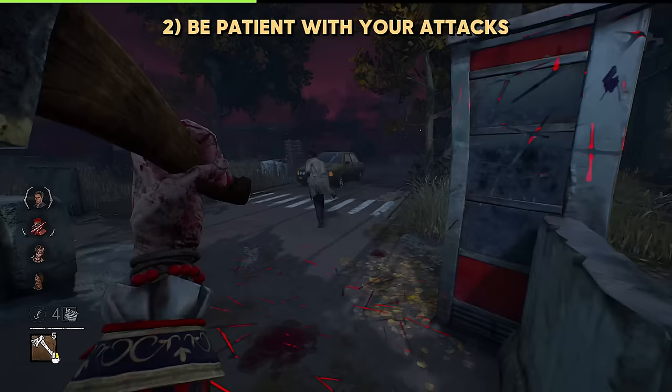Always stalk survivors to 99% progress before exposing them, and don't expose them until you're about to hit them. This way, no matter what the situation is, you're guaranteed to get that hit. You can also choose to leave them mid-chase without having to worry about wasting the expose. Survivors that are exposed play a lot more safe, so it'll be a lot more difficult to get them because they'll constantly run you to good loops — but when they're not exposed, you can catch them off guard when they're in an awkward position.